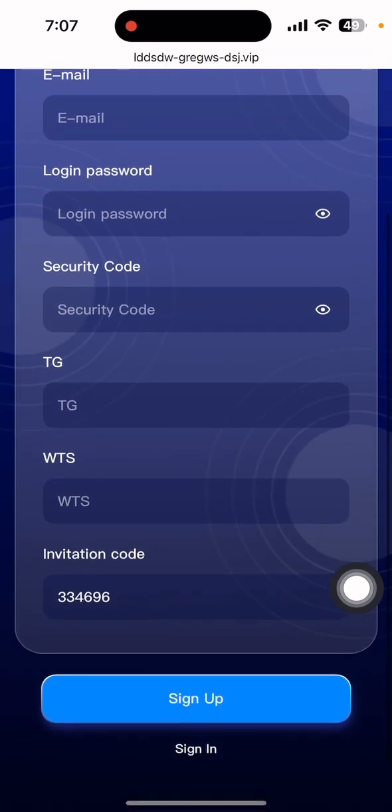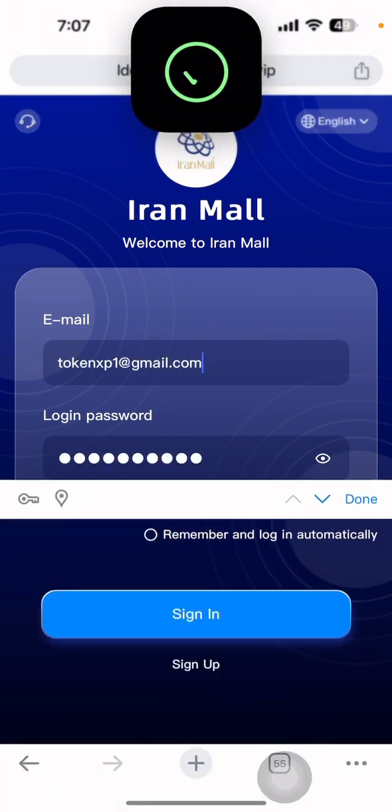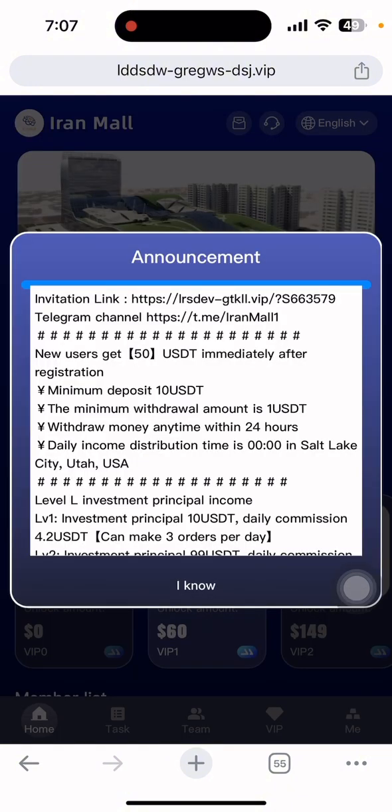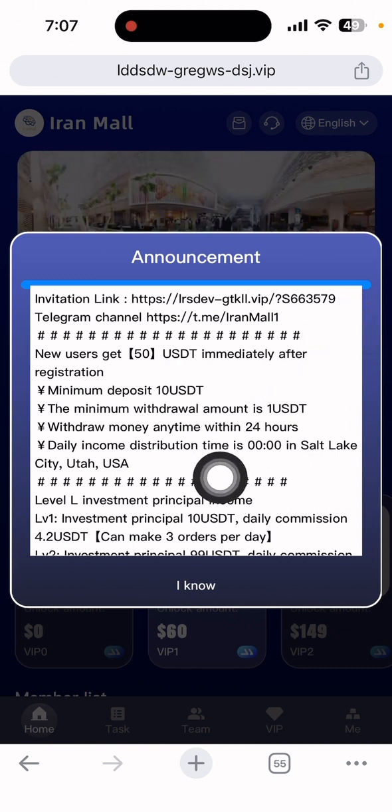I already have my account — let me show you by logging in. After login, let me show you everything step by step. This is the announcement with the invitation link details. New users get 50 USDT immediately after registration. The minimum deposit is 10 dollars and the minimum withdrawal is 1 dollar.